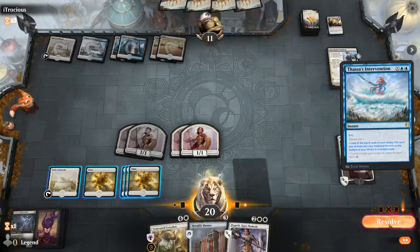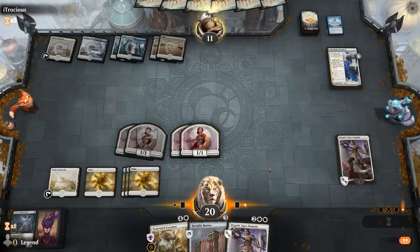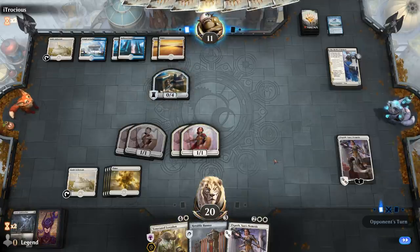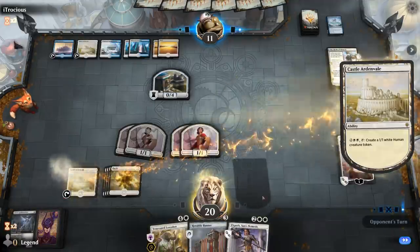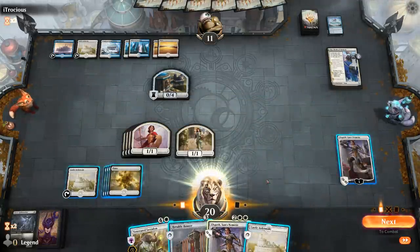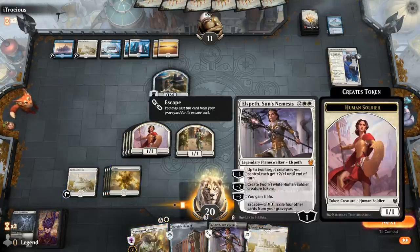It's gonna be Thassa's Intervention for two — could have also been used as a Counterspell. If they do tap out for Dream Trawler, we can potentially empty our hand. They're just gonna sit back. Do I pump my creatures with Elspeth? It doesn't get in a ton of extra damage, but Elspeth's not doing much in play, so might as well.